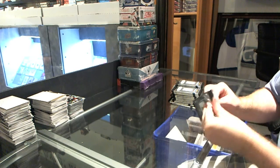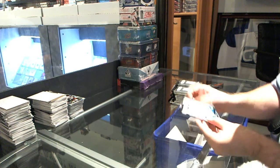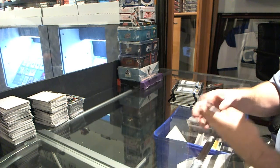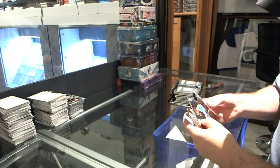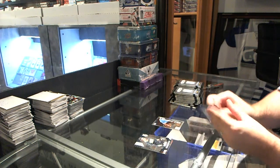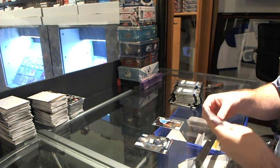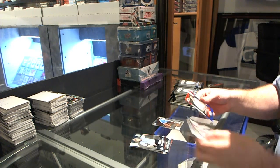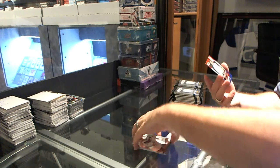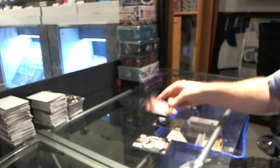I'll name off anything we get that's significant. We've got the Netfinders of Mario Balotelli. Any card that's not a refractor I'll just name off. We've got a red-blue prism of Steven Gerrard — red-blue prism.